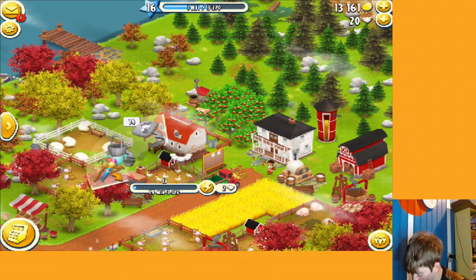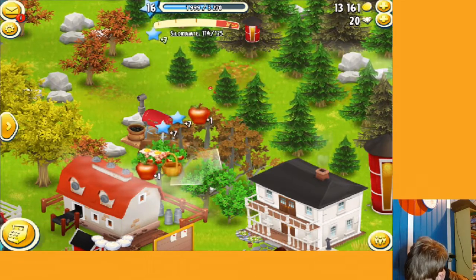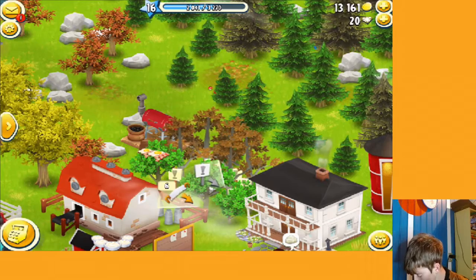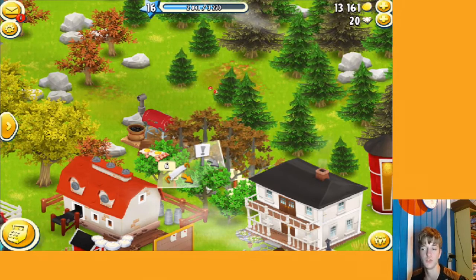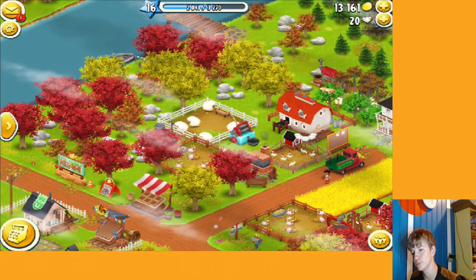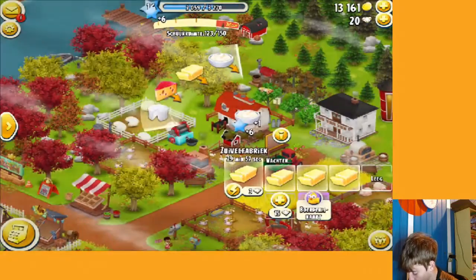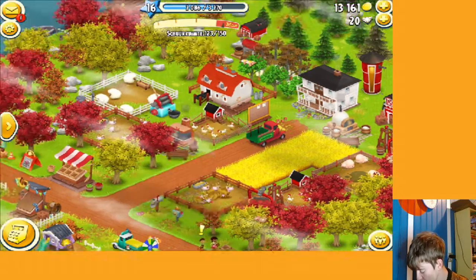I can also explain this: the trees look dead but they aren't. If you tap on them you can see I've put up help signs. In order for your trees to be revived, someone else — it doesn't matter who — can revive them, and then they get to live one more time. Once that's over and you've collected from them one more time, you can cut them down because you can't revive them again. The same works with bushes.